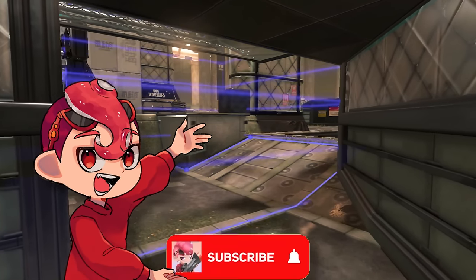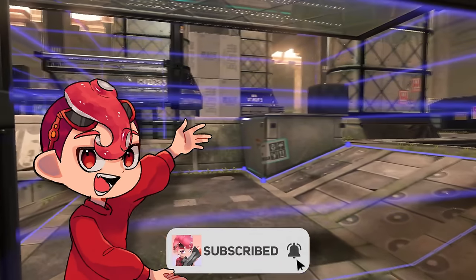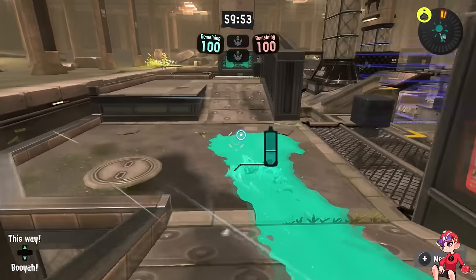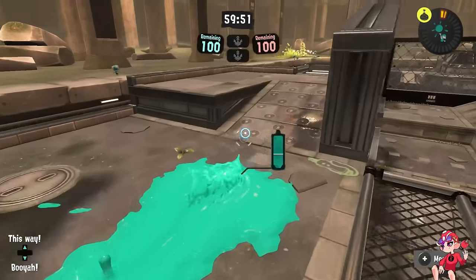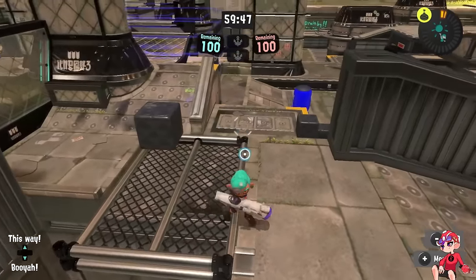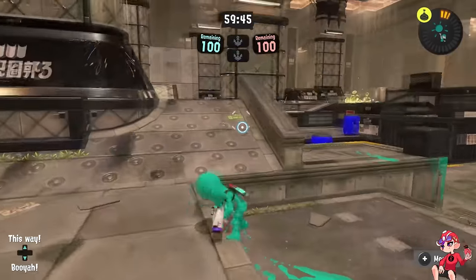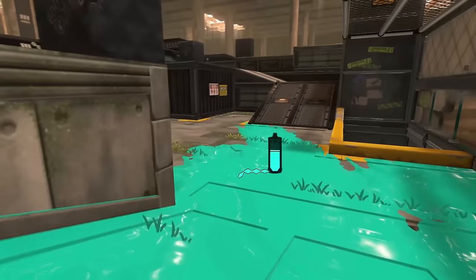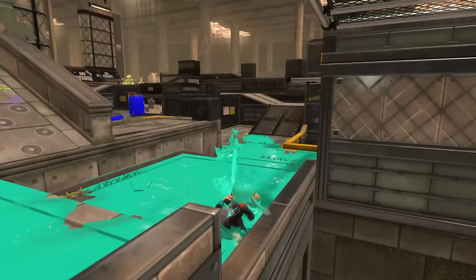I hope you guys enjoy, be sure to subscribe if you want to see more, and let's go! So let's start by covering all the major changes. The first one is this left side of the map — it's greatly expanded with new areas behind it, new cover, and it just extends a lot more further forward in general, allowing you to roll all the way over here from that spawn area. They also added these little walls so that you wouldn't dodge roll off the map, which is funny.